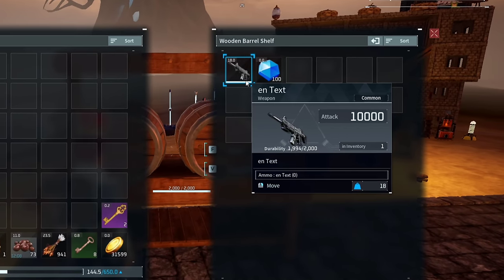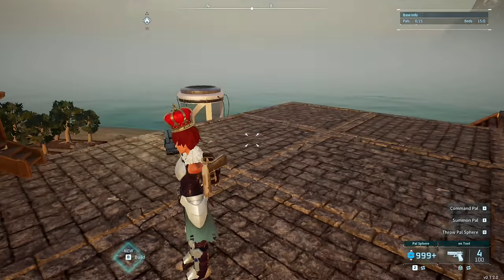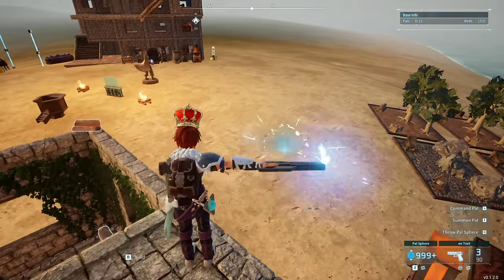The next unobtainable item is a weapon, which is the laser rifle. Right now, if you equip it, your player will go into a T-pose while also losing an arm, but on the flip side, the laser rifle itself works perfectly,